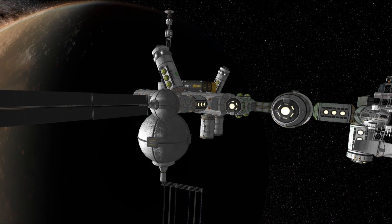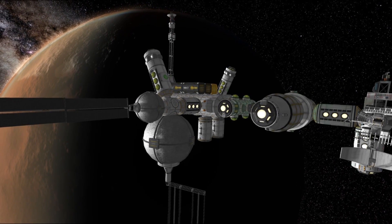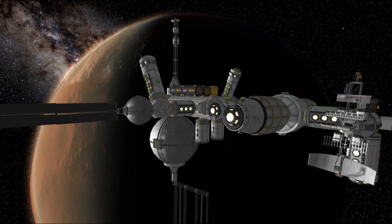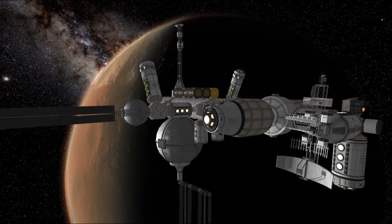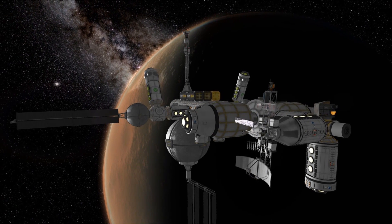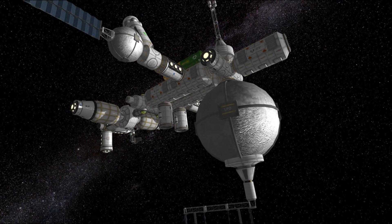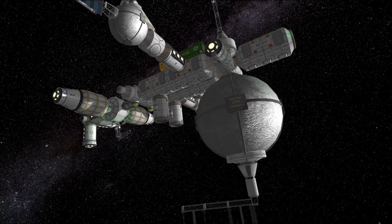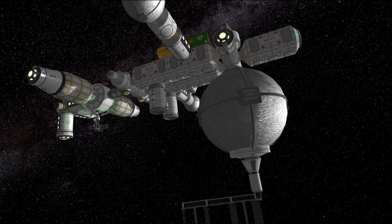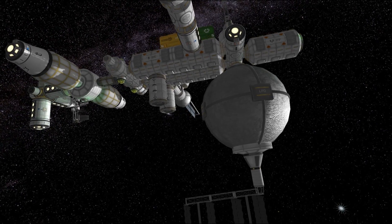Around Duna, the most interesting and exceptionally successful mission has been the Duna Research Space Station. It has yielded over 3,000 points of science from its research. There are five science laboratories on the station occupied by nine scientists, one engineer to maintain everything, and one pilot. The station also has extensive life support, able to support Kerbals in both habitation and food production for at least a couple of years — enough to miss the next Duna launch window with supplies.